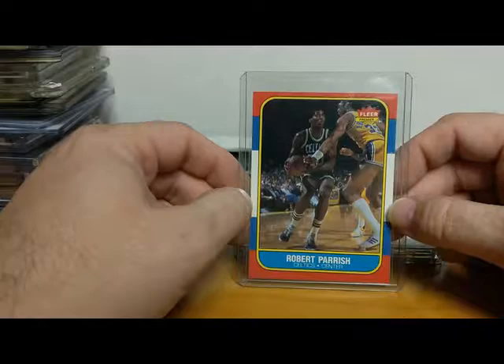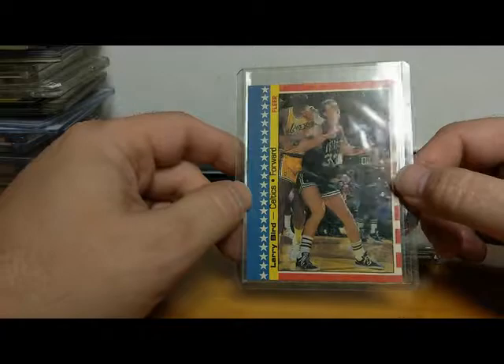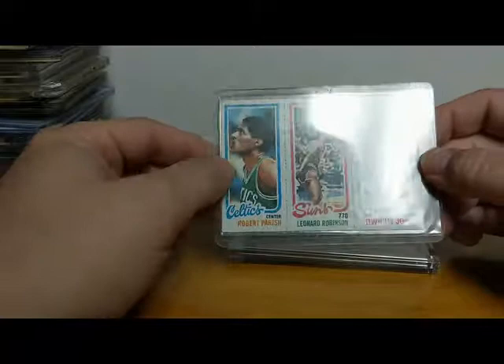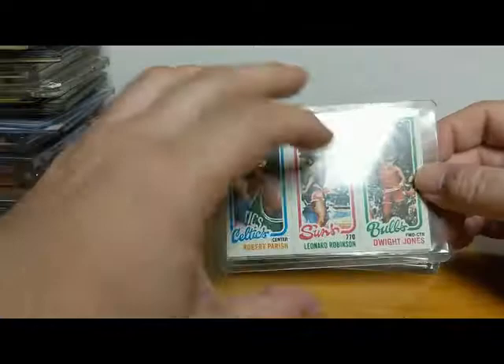Here's another Robert Parish — The Chief — Fleer 1986-87. I think that's Fleer's first year; of course Michael Jordan's rookie is in that year. Another Larry Bird sticker from '86-'87. Gotta love me some Bird — Bird was my favorite ball player. Here's the 1980-81 Topps Robert Parish — Leonard Robinson and Dwight Jones are also on the card, but there's The Chief. I think that was his first card in a Celtics uniform, because before that we've seen he's with the Warriors.